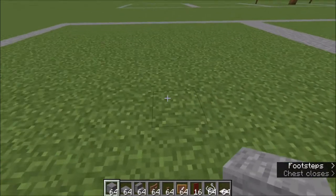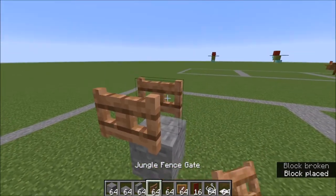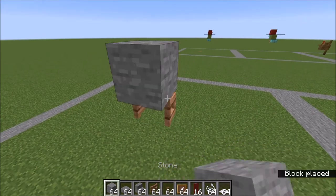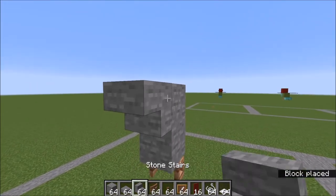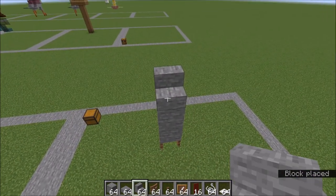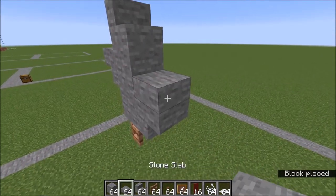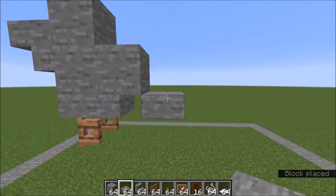I'm just going to place a helper block here to get my fence gate on top of. Go ahead and open that up. On top of it, you're going to place one, two stone. On the second one, an upside down stair. On the top of the stone, a stair like that. Back here, an upside down stair. On the top of it, a slab, and then on the bottom, a slab there.